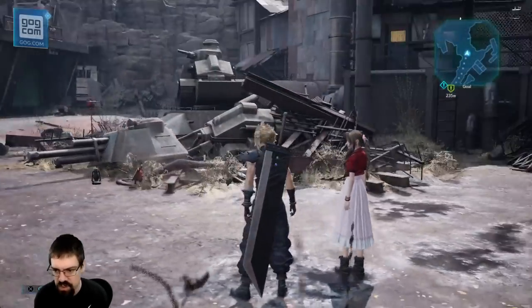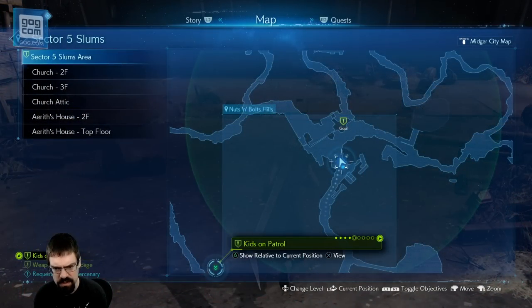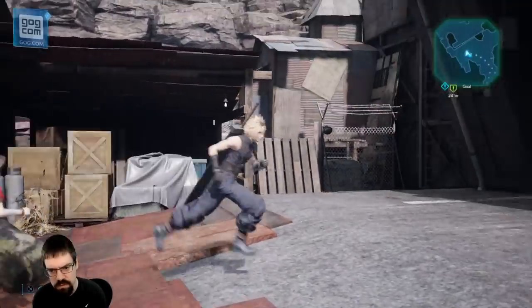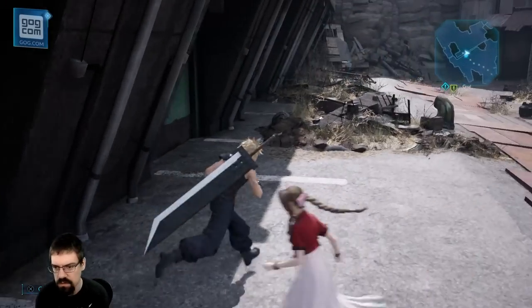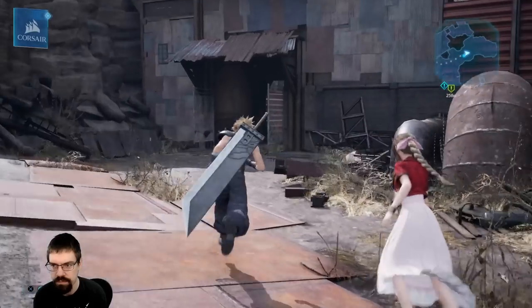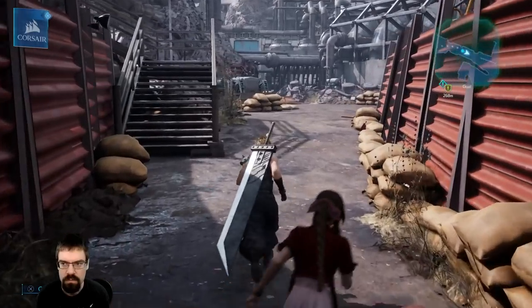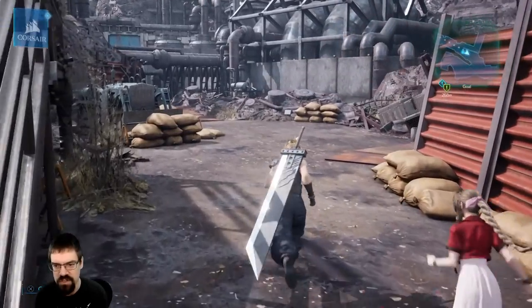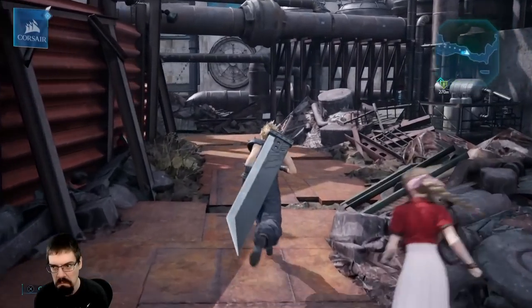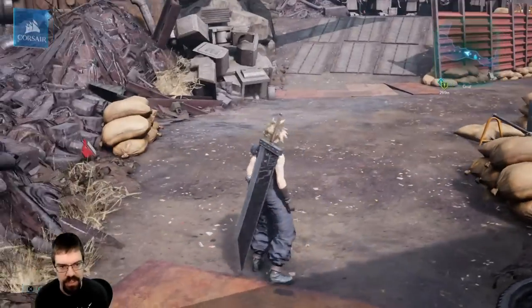Any boxes here? I want to make sure we get all the boxes. We need Moogle medals. Where are we going for this quest? This goal is here — could it just be anywhere? Maybe we have to go up and go through here? I'm assuming since we killed those two that maybe they kind of moved somewhere else. That's where the gold gate is, right? Yeah, we can go in there.